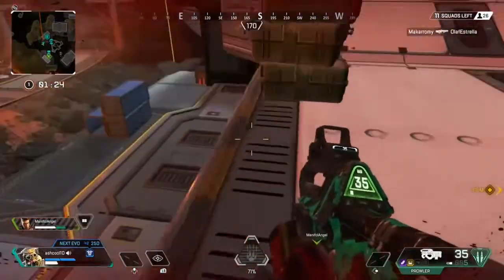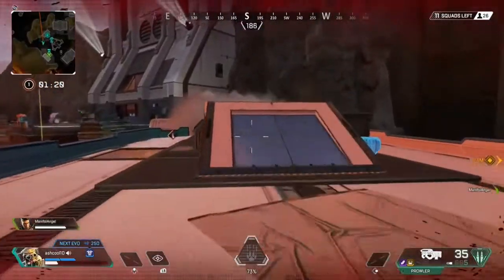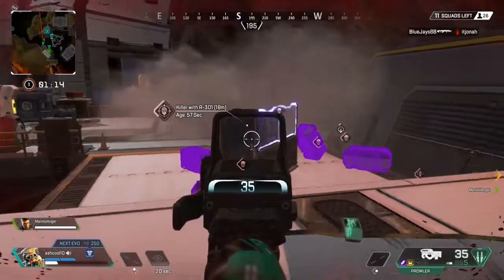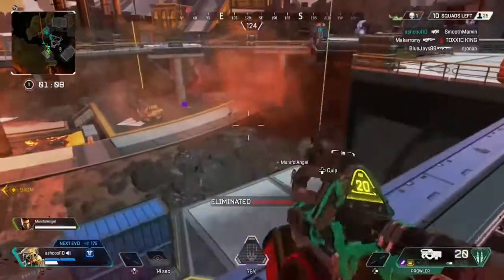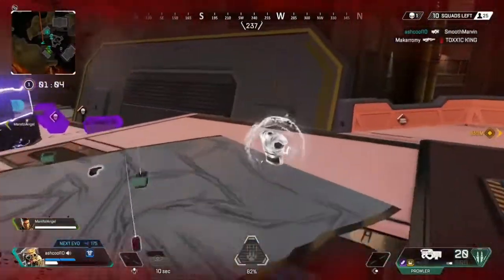That's how the replicating stations work. It's really useful because I was actually able to get a kill here, and I don't think I would have been able to do it with iron sights. Just something to keep in mind: you do need the materials and some items do cost more than others. If you guys enjoyed today's tutorial, please feel free to like and subscribe — I make tutorials for Apex Legends. Thank you all.